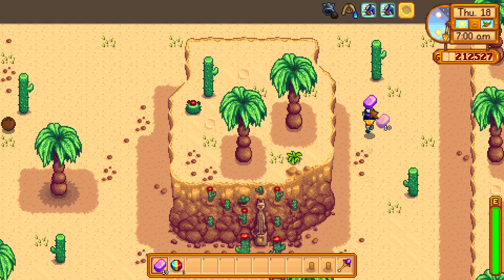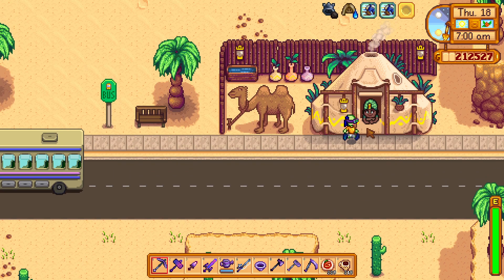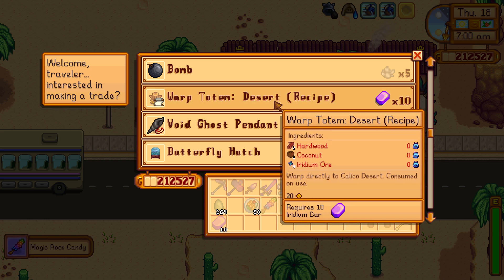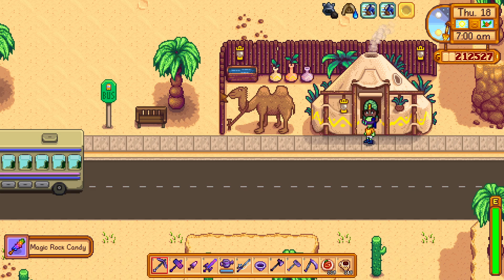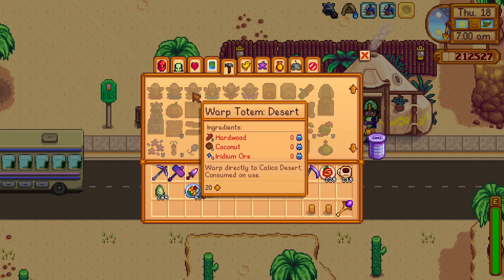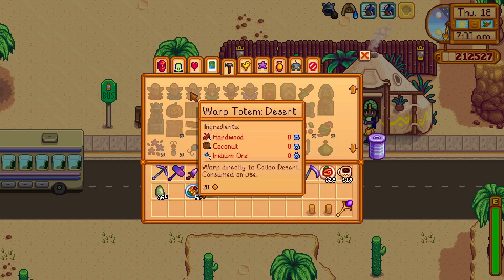Do you want the recipe for the Warp Totem to the Desert? Buy it for 10 iridium bars from the vendor — the Camel Tent vendor in Calico Desert. Once you have it, you can make your very own Warp Totem: Desert. It requires a coconut, hardwood, and iridium oil.